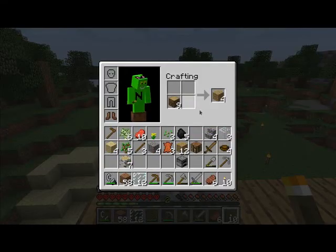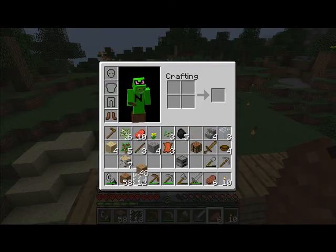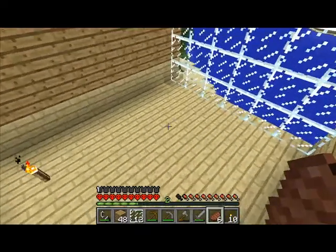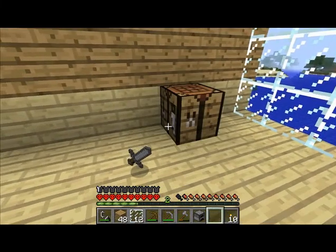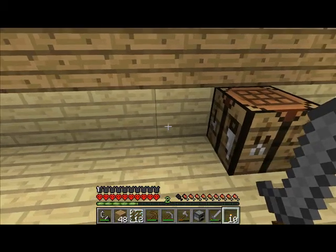Oh, I already had planks, but I want more — more oak! And I want to put it here. I'll turn these into... yeah. And I will actually put my... I made a spare crafting bench and a furnace, so I can actually have more things going on.